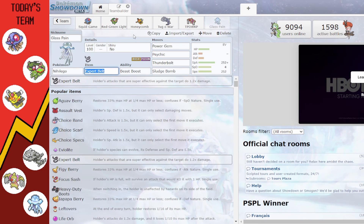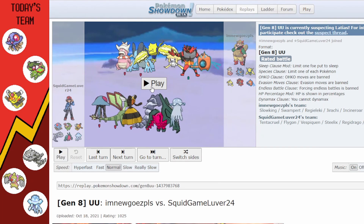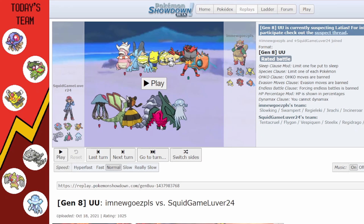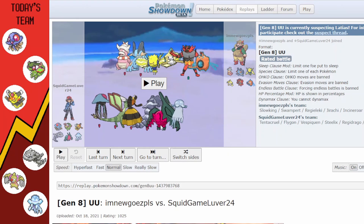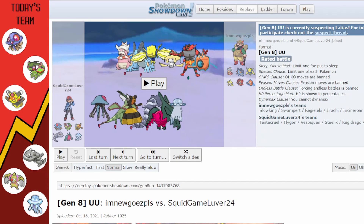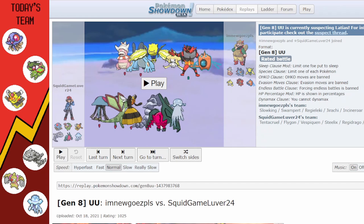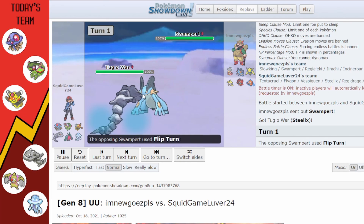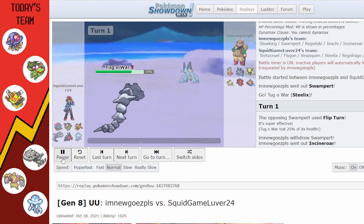That's the team. The team changed quite a bit between the test games and the games I'm about to show. These have all been pre-recorded for time's sake. I also used to have Regidrago on the team as a marble reference, but Regidrago is just not good and the reference isn't great either. I'm glad I replaced it with Conkeldurr.